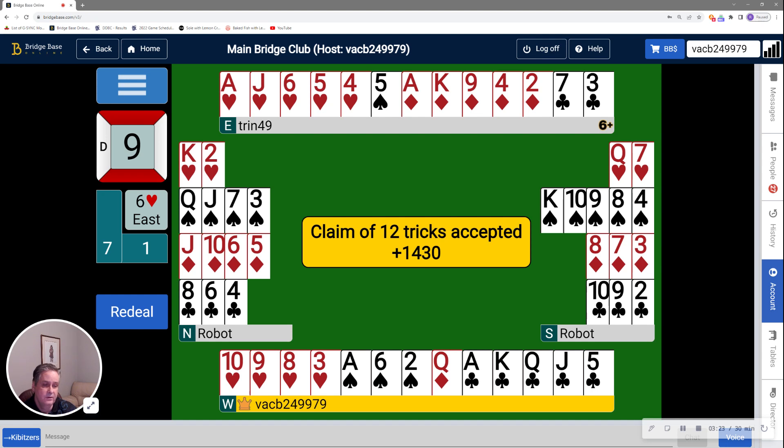A lot of people get hung up on high card points, and I think this hand demonstrates that actual tricks in your hand are sometimes just as important. I have those running clubs on the side and a nine-card fit with my partner. Partner, despite having 12 high card points, was mildly interested in slam once I showed my situation because they have two five-card suits. I wasn't deterred by their shortness in spades, so all in all, I think it's a pretty good slam to be in. We're going to pause while we change directions for the next hand.